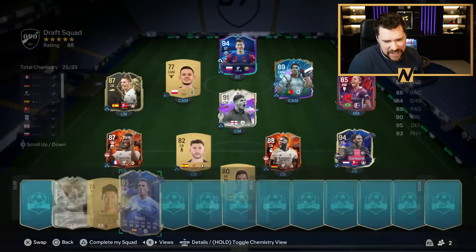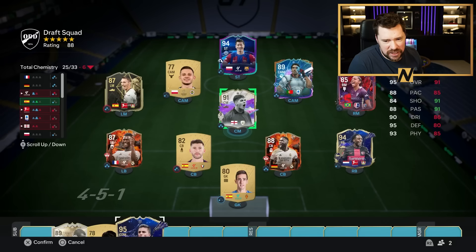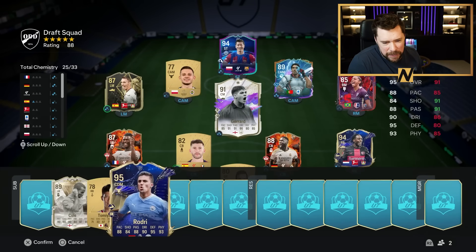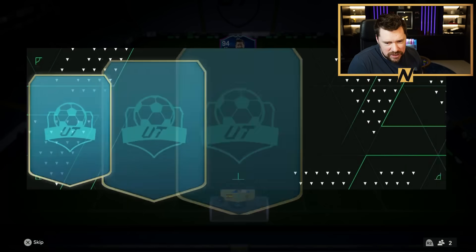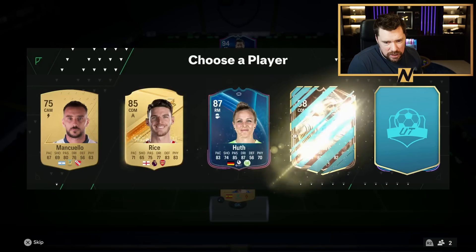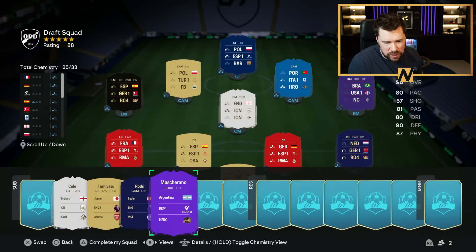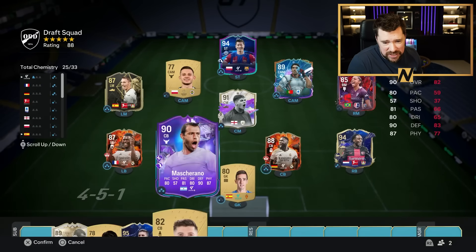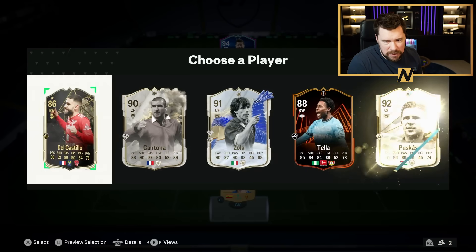Grimaldo at left mid. That's actually really annoying because we can't put Rodri in the team. Stevie G nor Rodri have got Cam. We get the brand new Mascherano. Correa was there as well, and Mascherano has centre-back, which is great. That is actually very, very good for us to go in there. We've got another team of the year. It's Zola.